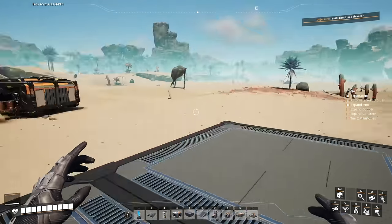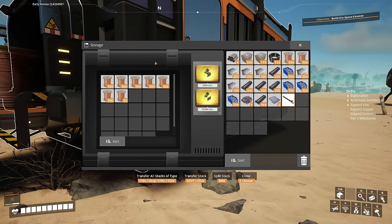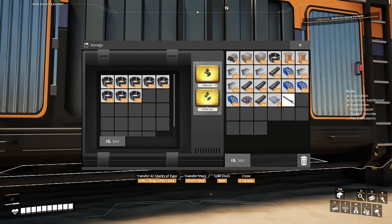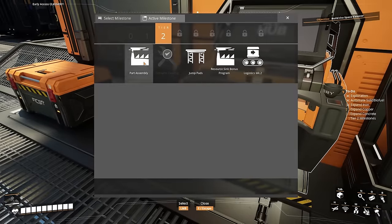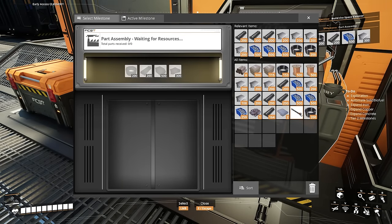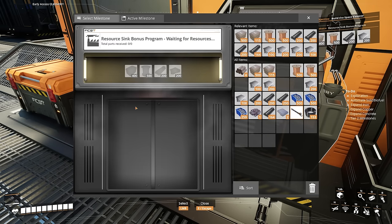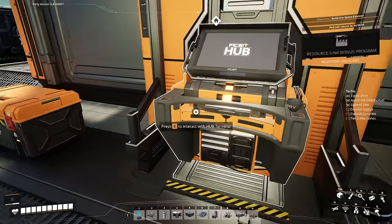Now that we're done with the iron factory, we're going to go and grab a couple more copper things. We're building way too many wires, but that's okay — soon we'll feed them to an awesome sink. But first we're going to go and unlock the part assembly. From the part assembly we're going to add everything. Before we send off part assembly, we're going to go to resource sync bonus and program and add everything there because we have that also. Then we'll send both off.